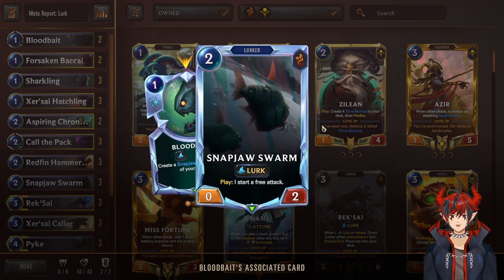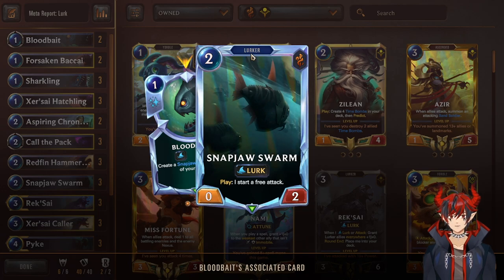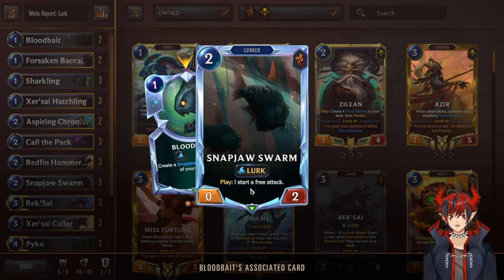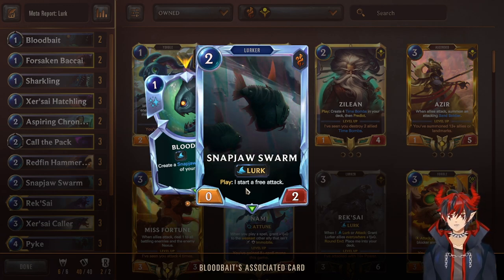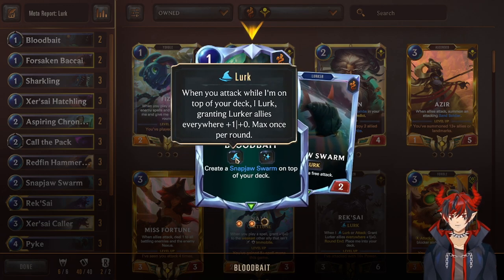The reason we want Snapjaw Swarm in the deck is not only is it a lurker giving us a guaranteed lurk proc, but we can also play Snapjaw Swarm on our defense turn to start a free attack and proc lurk on defense, which lets us turbo the attack procs. This has synergy with our main win con, so overall it's a really good card — I like to have it as a quick two-of.